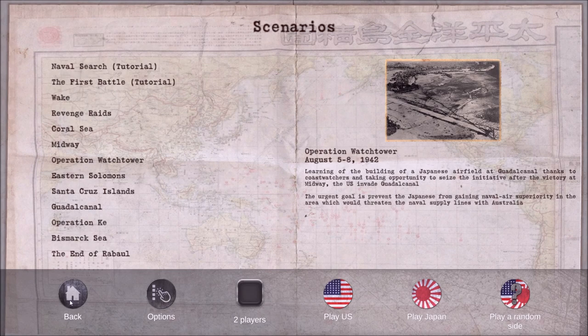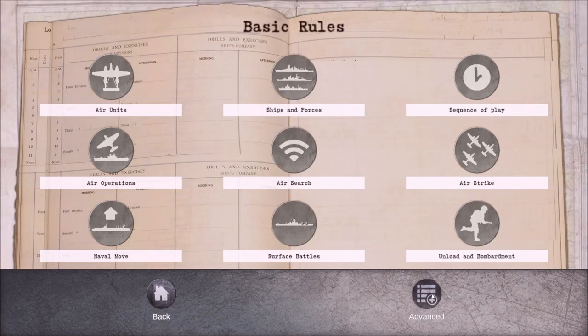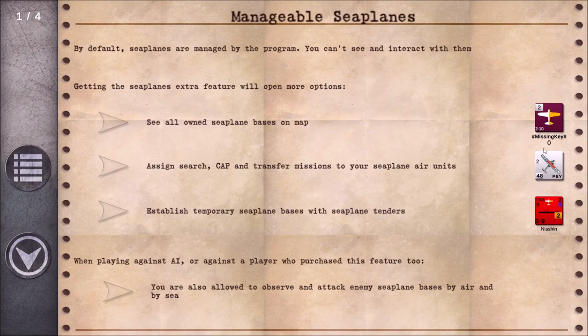That was really one of the biggest things they've changed from the previous patches. Let's go ahead and talk about the new DLC — the Seaplane DLC. Let's go into the rules, into Advanced, into Seaplanes. You'll see that some of the graphics have been cleaned up a bit as well.